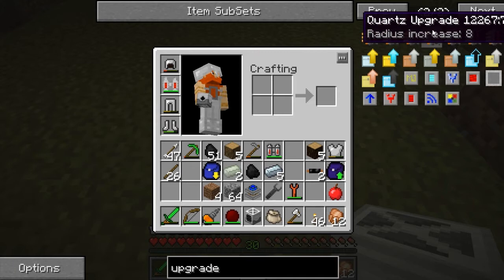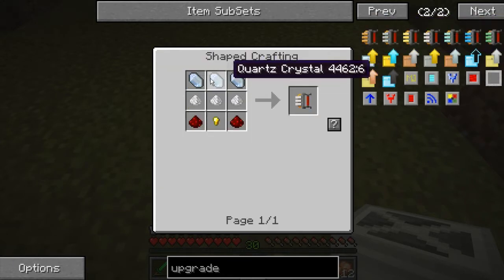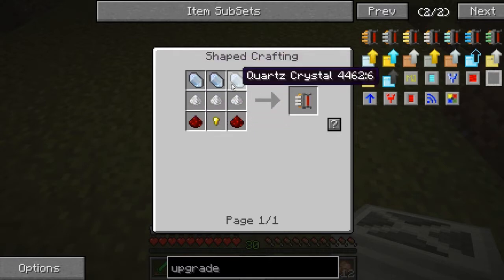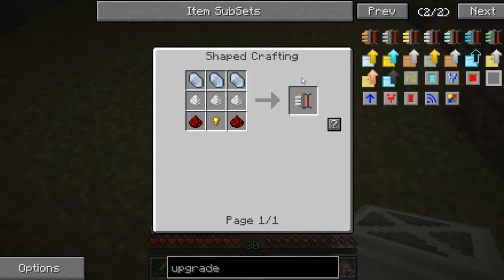Let's take a look at that. That uses the Applied Energistics quartz. I think in the 1.5 version you can use the vanilla nether quartz as well - but don't quote me on that, I'm not sure since I haven't really played with 1.5 yet since the mod packs are still only in beta version.